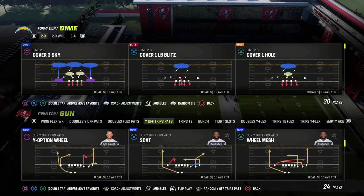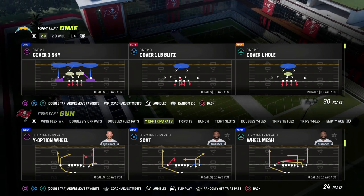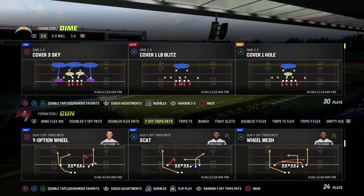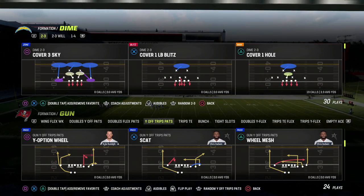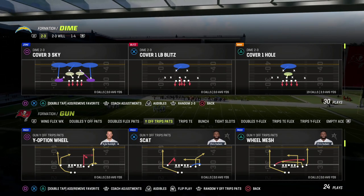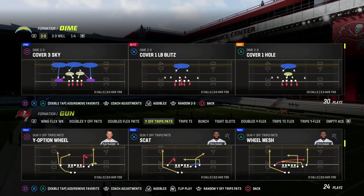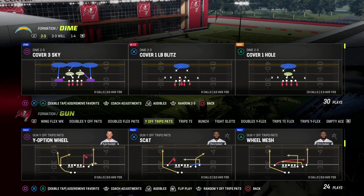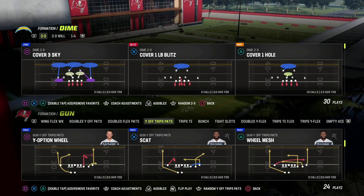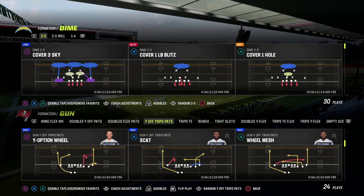We just dropped a mini scheme for our Patreon members on the Dime 23 — it used to be called the Dime 236 — this is in the Baltimore Ravens defensive playbook. If you want to check out that entire defensive scheme, make sure you join our Patreon. With the Patreon you get everything: all of our ebooks, mini schemes, pro tips, and emergency videos that are more conceptual.